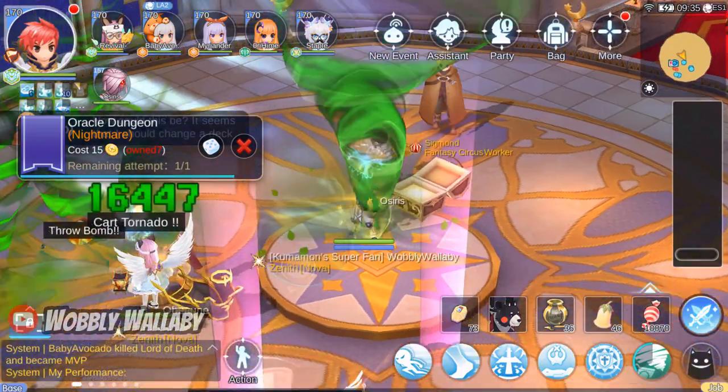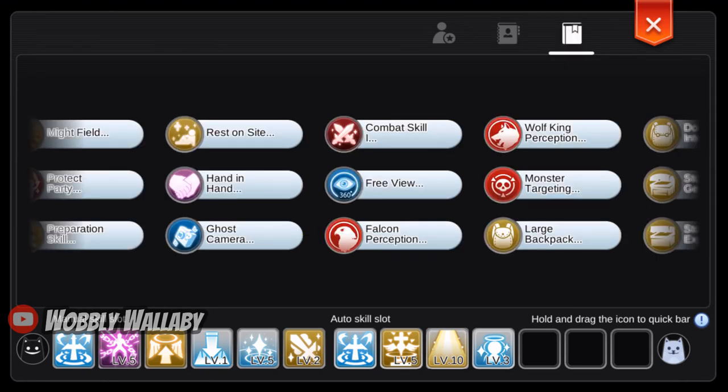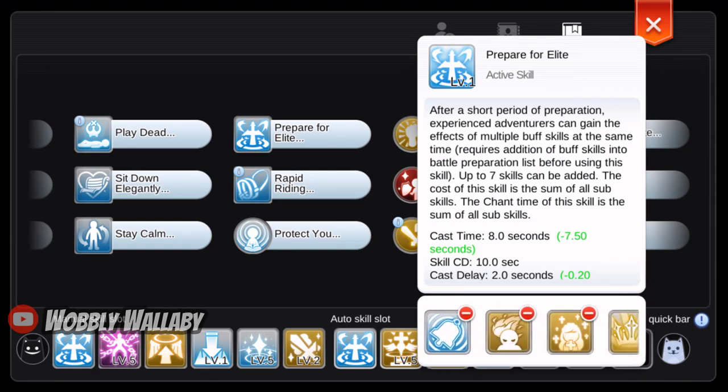Great job everyone. Next, we look at the Oracle Nightmare from the Saint's perspective. Let's take a look at Orihime's skills. In the auto bar there's Prepare for Elite, Song, Calicchio Heal, and Single Target Resurrection. Inside Prepare for Elite there's Blessing, Magnificat, Gloria, Angelus, Impostio Madness, Assumptio, and Bard's Crown.